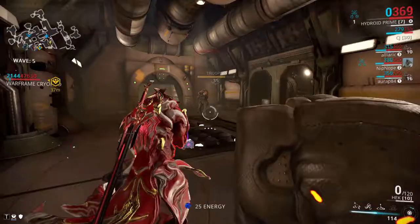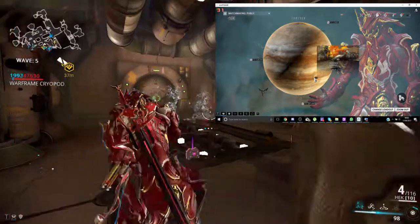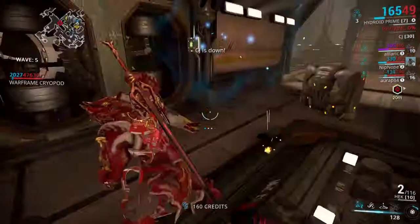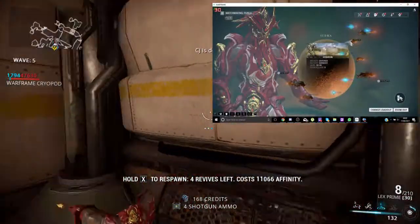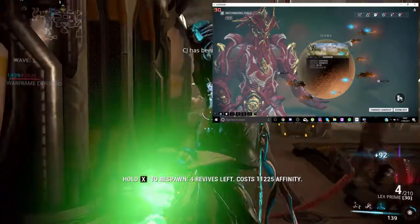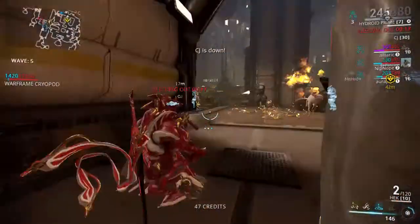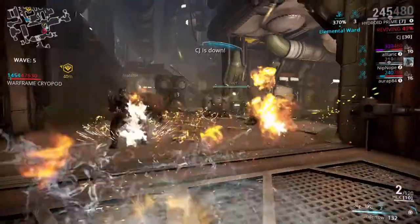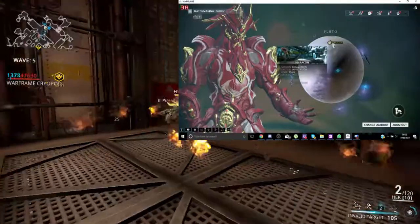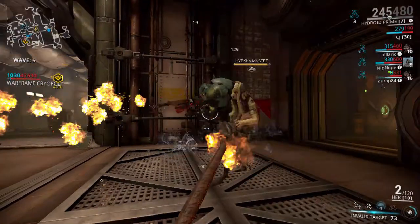Now let's talk about his drop locations. His relics are Meso N5, found in Io on Jupiter in Rotation A — that's about 10 waves. Neo H1 can be found in Hydron on Sedna. I usually get it in the first 5 waves easily. It's a common drop but it's hard to actually get the systems from it. The last two are Neo SA and Axi EN4, both found in Hieracon on Pluto, which is the Excavation mission.